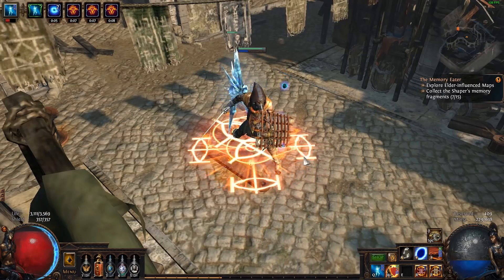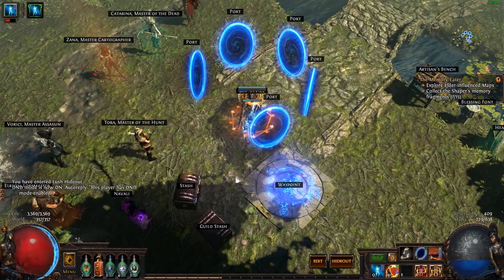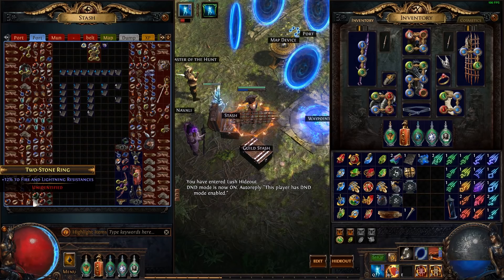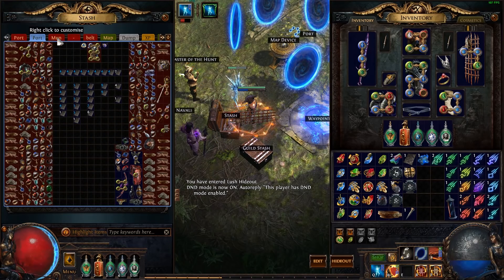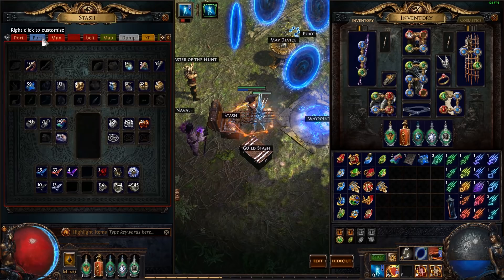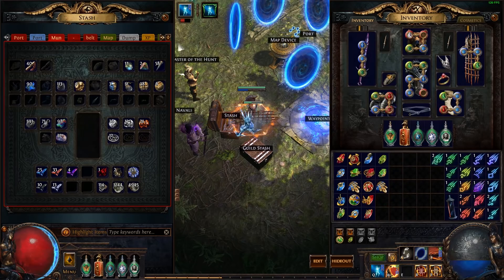I didn't even bring a portal scroll — cast on death portal is the best portal anyway. I'll show you the actual loot now that I've stalled for enough time. Let's put this in here. Oh my god, there's so much I have to do. I completely forgot I haven't even identified any of these rares.